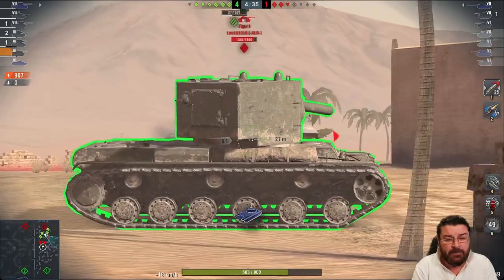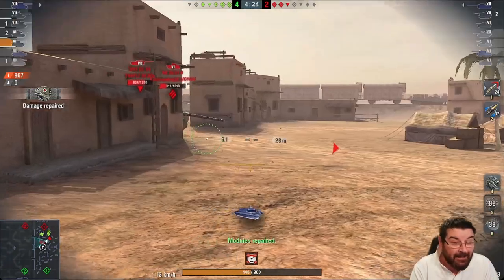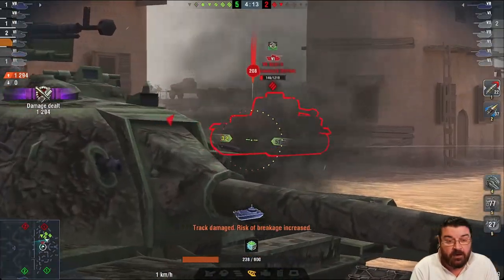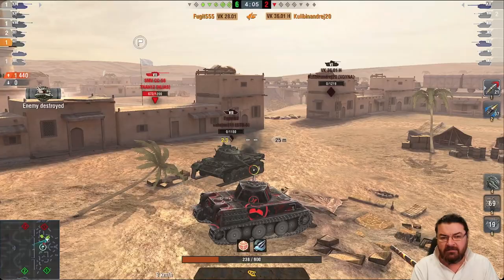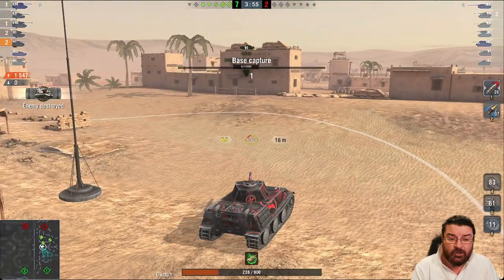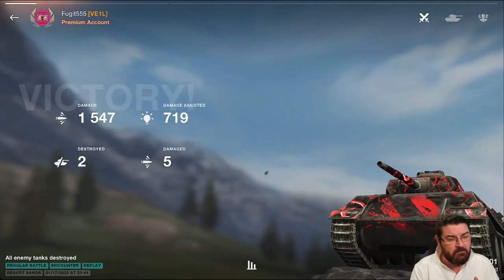Look at the gun on this tank — it is beautiful. It's not struggling against any of these tier sevens; it will penetrate them but you've got to make sure you're getting the right shots in. Every man and his dog is going to pen you back. Look at that — an SMV, a tier 7 SMV, and we've just gone straight through his tracks. There's the VK 3601H, one of the most heavily armoured tanks in tier six, and it's got good AP and pretty decent APCR. 1,547 damage, two kills — a pretty lovely game.